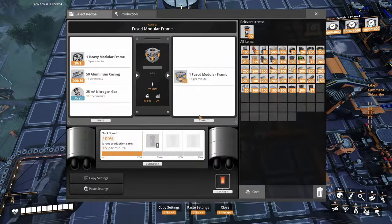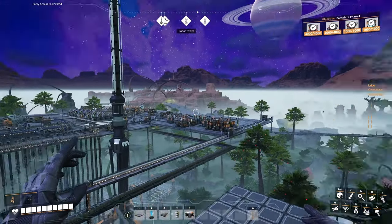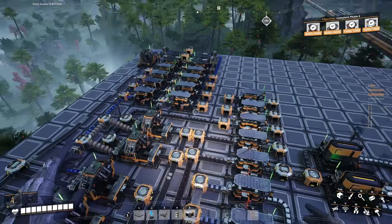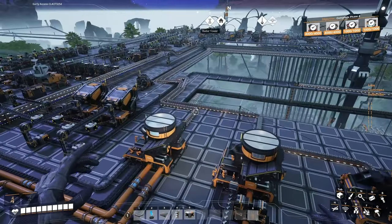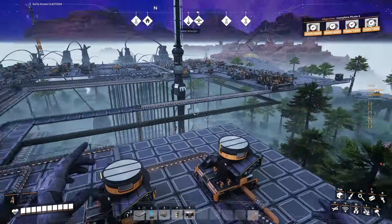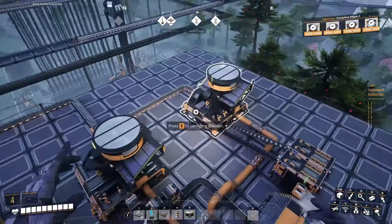Aluminum casing just made in here with some more aluminum taken from that line. Nothing amazing. 1.5 module frames - I didn't take them from there because it was a pain. So I made a little production line for those module frames. The game has been running for two days by itself - that's how we filled up all the necessary items for that amazing space elevator.